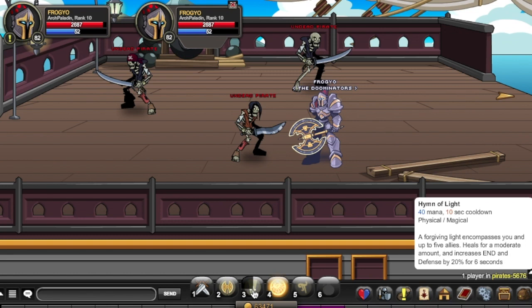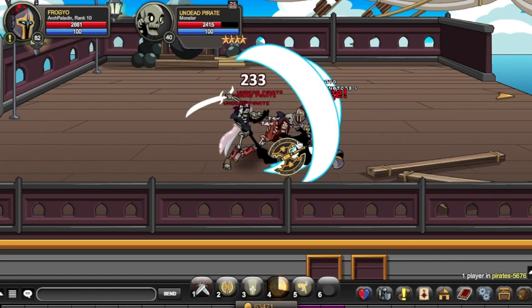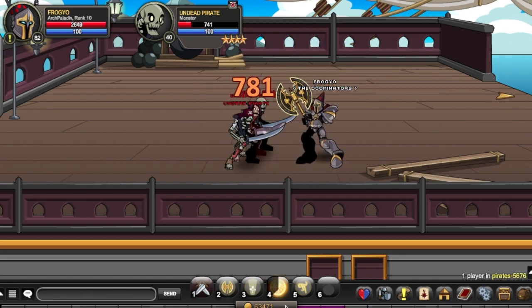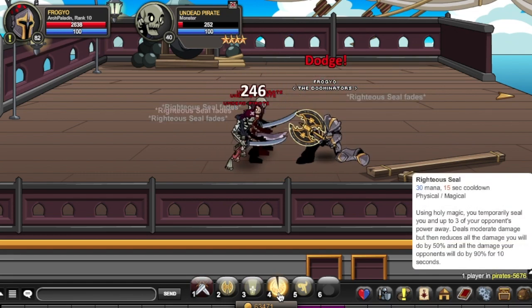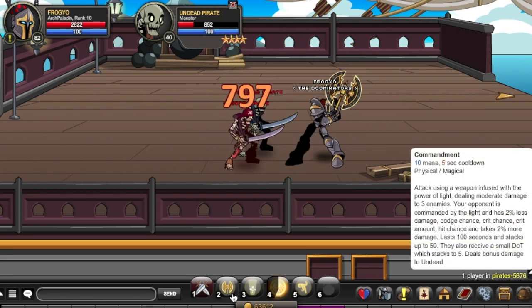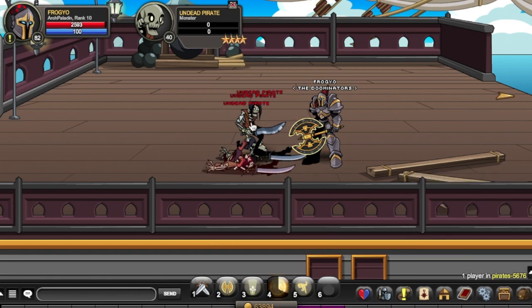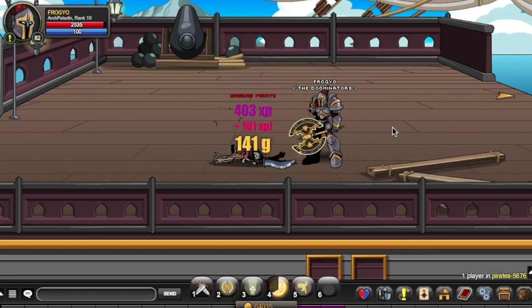The endurance increase pushes your health ceiling up a bit. It's a very strong heal — 2.4k non-crit, and you should crit for about 8 or 9k. The rank 4 skill is called Righteous Heal — 30 mana, 15-second cooldown, physical/magical skill. Healing holy magic: you temporarily see the light, and all damage you do is reduced by 50% while all damage your opponents do is reduced by 90% for 10 seconds. The class is all about tanking — a passive reduces damage, this skill reduces damage, and your rank 5 skill also reduces damage, which is potent for soloing. You can go without this skill unless you're soloing strong bosses, but in PvP it's a lifesaver.